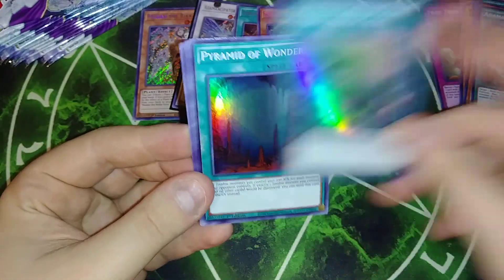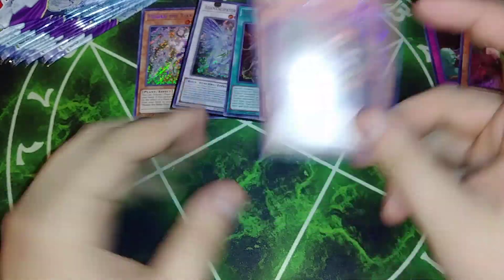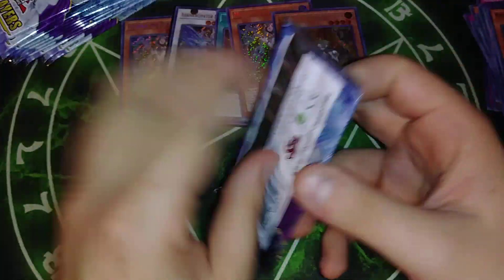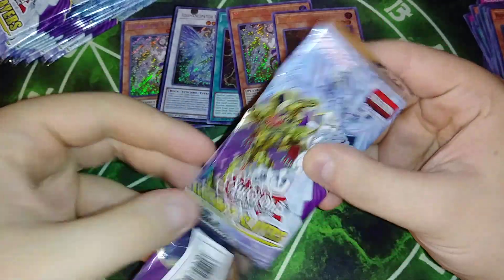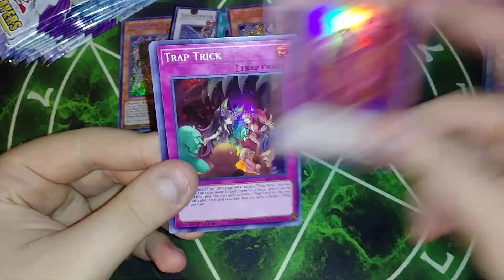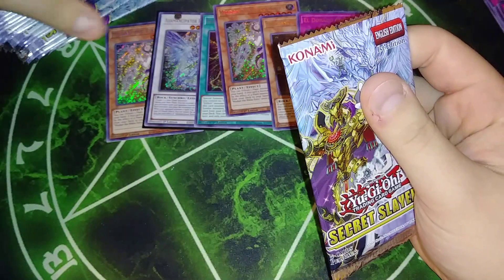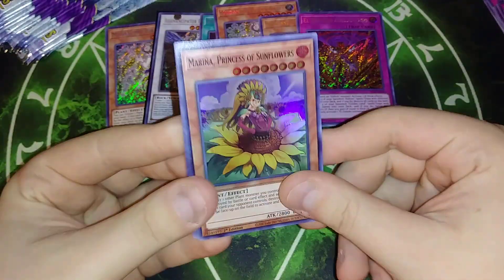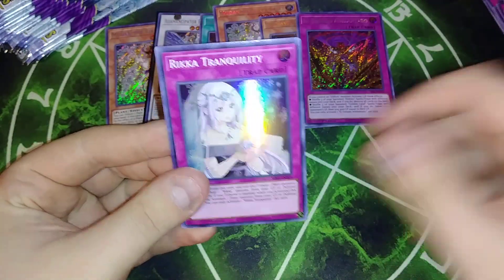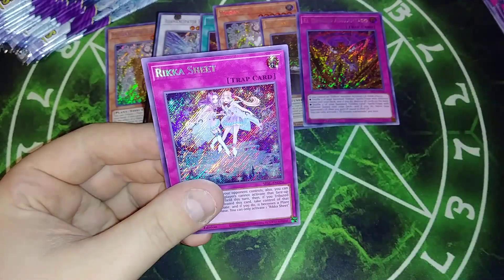We've got Emancipator Sign, Pyramid of Wonder, Quagamere Sandman, Rose Lover, and Analyzer. Miracle Fertilizer, Doki Doki, Trap Trick, Lone Fire, and Eldorado. Let's see what we can get out of this next one — Sunflower, Polynosis, Rika Tranquility, Judgment, and Strap Rikasheets.